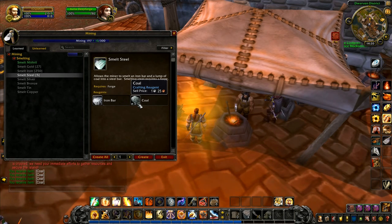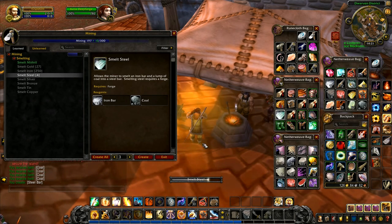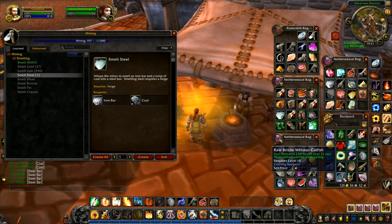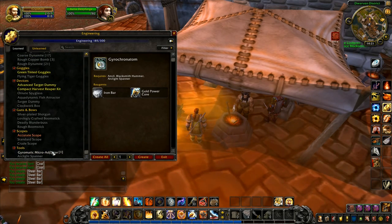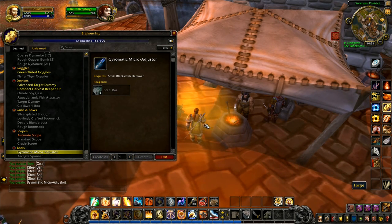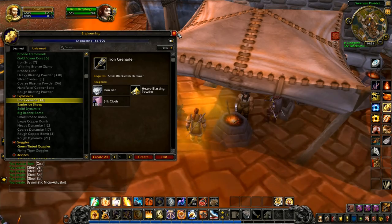If I create, I think it uses the stuff from my bags first before it uses the stuff from the reagent bank — yes it does. Now where is the steel? Four steel bars over there. Our bags are a little bit full, a little cramped for space. We want to go there with our four steel and then we can make our gyromatic micro adjuster. We've got that one because we're going to require it for some of our engineering skills. We're on engineering 185.